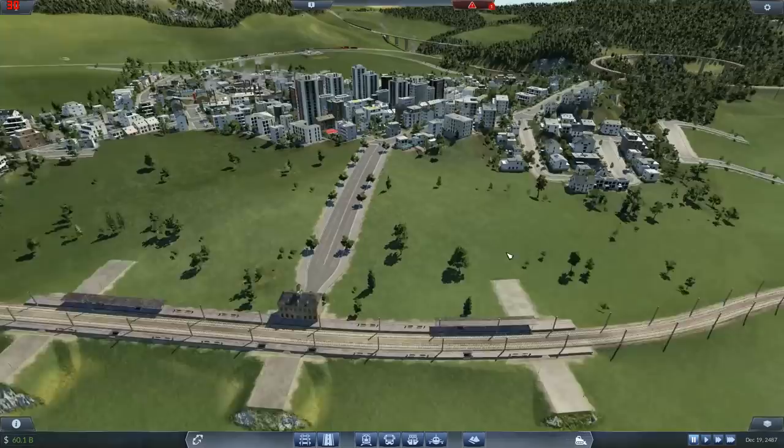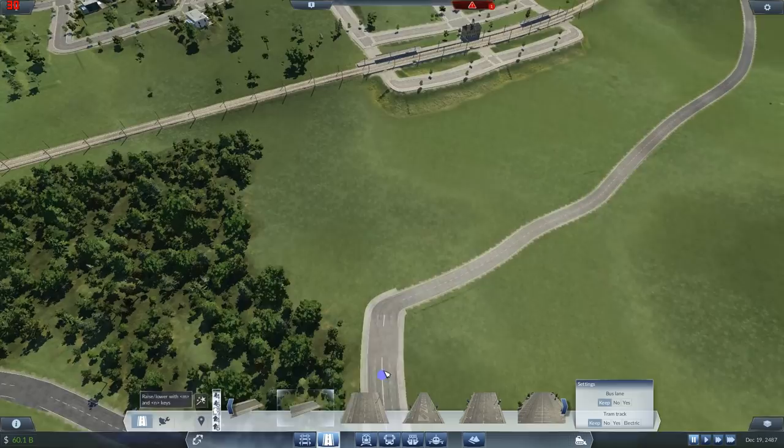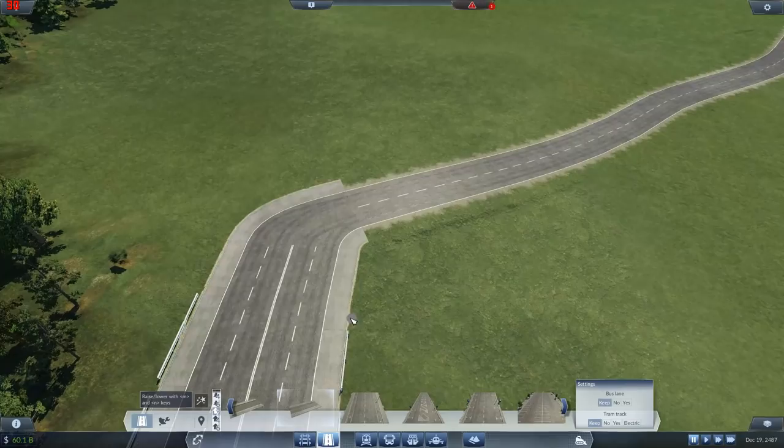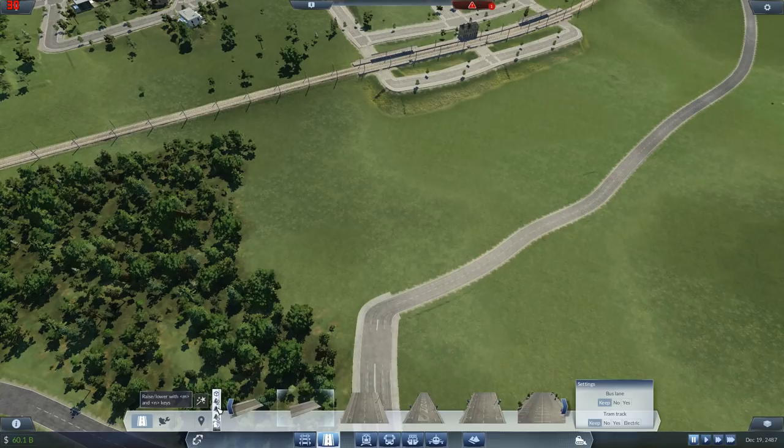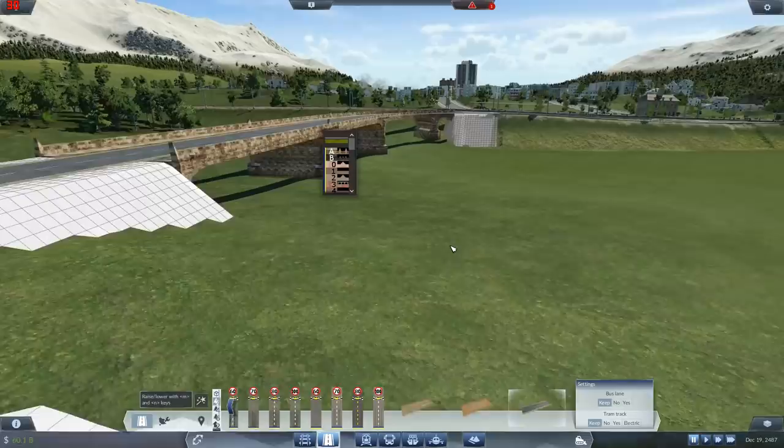There'll be some roads on this side - should we leave it like that for now? Yeah, probably. This is a large road isn't it? Let's do a medium country road that hooks up to there just to kind of tidy it up a little bit - bring it up like that and then hook it into here. We don't want that doing that so let's link that together.